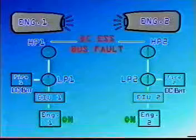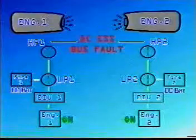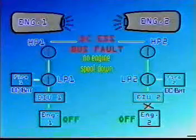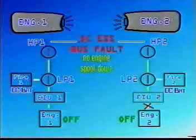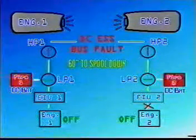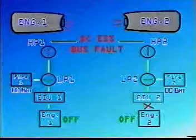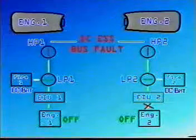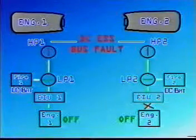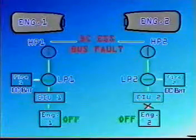When performing a landing with DC essential bus failed, pay attention to the fact that engine high-pressure and low-pressure fuel valves are not commanded through the engine master switches. So engine shutdown can only be achieved through the engine fire push buttons, with a delay of approximately 60 seconds with the thrust levers at idle position. We emphasize this especially when dealing with multiple failures that lead to an emergency evacuation. In this particular situation shown here in the video, starting the APU prior to second engine shutdown is essential in order to get complete closure of the engine low-pressure fuel valve so that the engine can stop running.